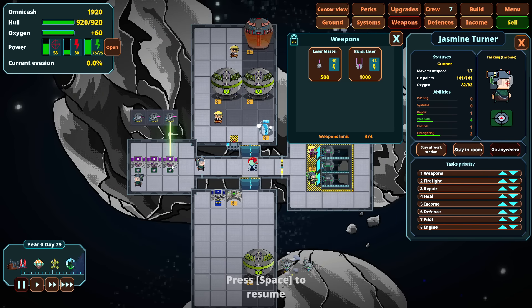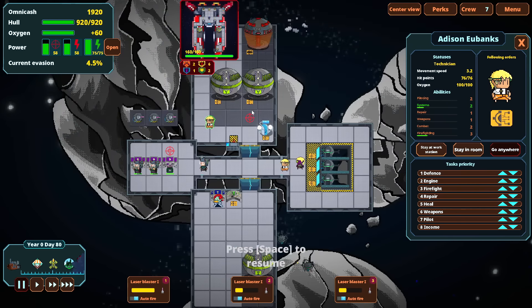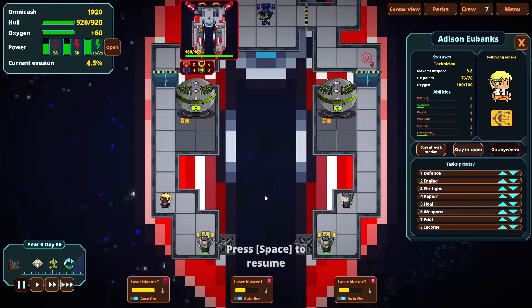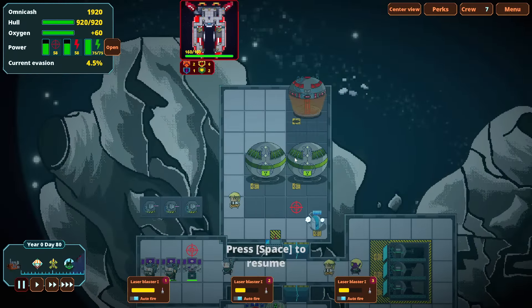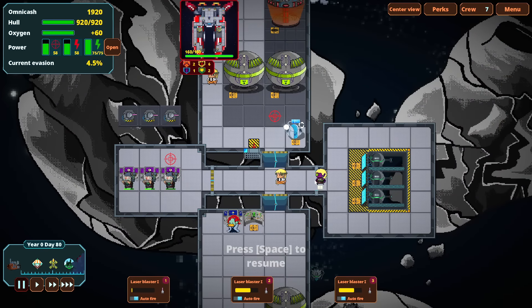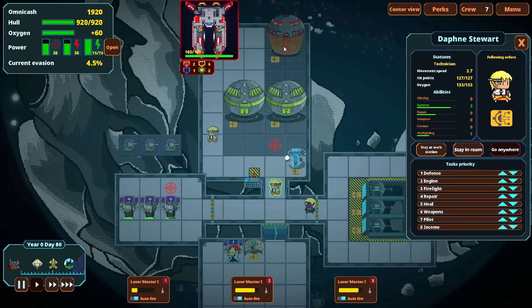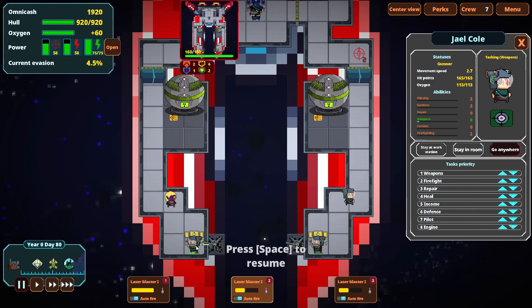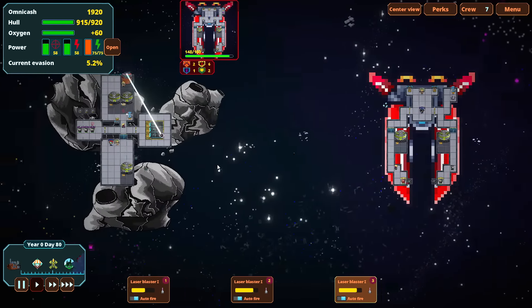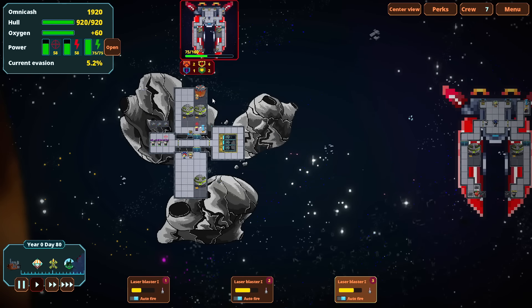We've got combat coming up. I wish they would just stay on their stations. It'd be nice to have a shift right-click command. This enemy has machine guns, which works out really well for us — we definitely want the technician on the force field. Let's focus fire and try to knock out the gunners. I love the force field — I love the little animation too. It's just so satisfying to look at. The game isn't super beautiful — it looks like it was mostly made inside MS Paint — but some of the little animations are really good.